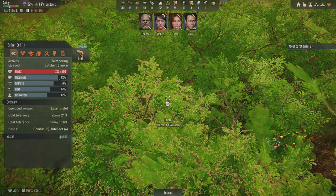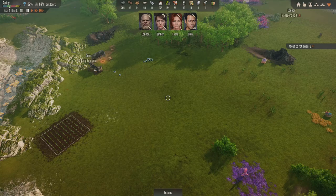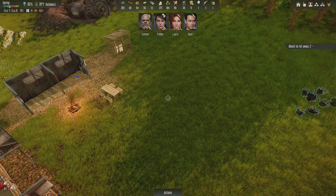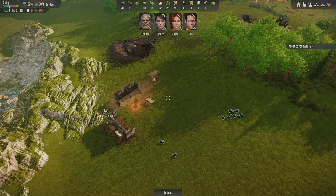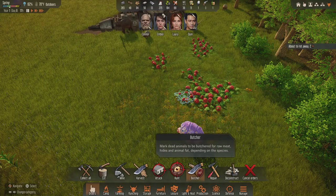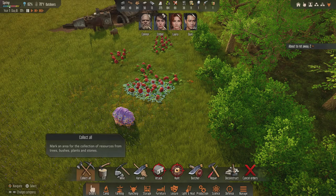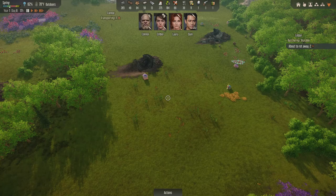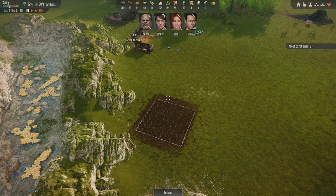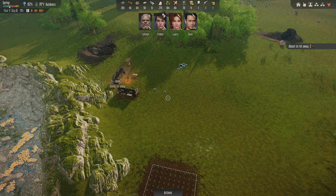Alright, we have to end the episode here. Absolutely disastrous episode - got attacked by bugs, Ember barely survived but her health is back at 200, thanks to Connor saving her life. Then the big storm where everyone got wet and miserable, Connor got struck by lightning. We have no food, but Laura's harvesting because she doesn't want to get eaten. Our crops are 51% done. If you enjoyed today's disastrous episode, leave a like, subscribe, hit the notification bell, and leave a comment. Hope to see you in the next one, thanks for watching!